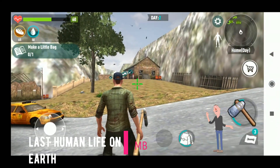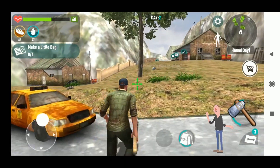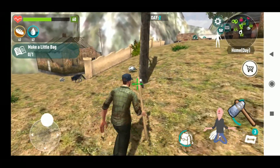Last Human: Life on Earth is a survival game with a small size and good graphics for 1 gigabyte RAM low-end mobile phones. In this open-world game you have to survive from the zombies and craft weapons to defeat the dead.